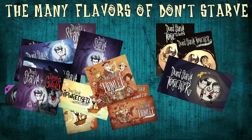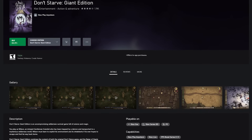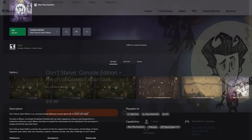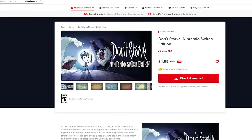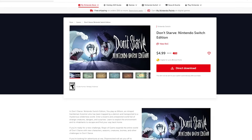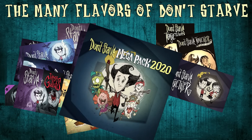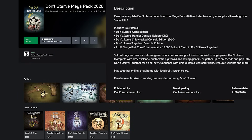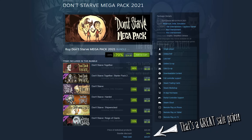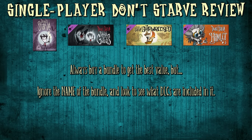Some of the confusion with single player Don't Starve has to do with the way these titles are often bundled together. For example, the Xbox Store has a Don't Starve Giant Edition, which is basically Vanilla plus the Reign of Giants DLC, while on PlayStation the same thing is called Don't Starve Console Edition plus Reign of Giants expansion. Over at Nintendo, you'll find the Don't Starve Nintendo Switch Edition, which is Vanilla, Reign of Giants, and Shipwrecked all together. Steam, Xbox, and PlayStation all sell a Don't Starve Mega Pack, which includes Vanilla, Reign of Giants, Shipwrecked, and Hamlet, as well as Don't Starve Together and a bunch of in-game currency items for DST. The moral of the story: when contemplating a purchase, always be sure to look closely at what is included and check to see which versions are part of the bundle.